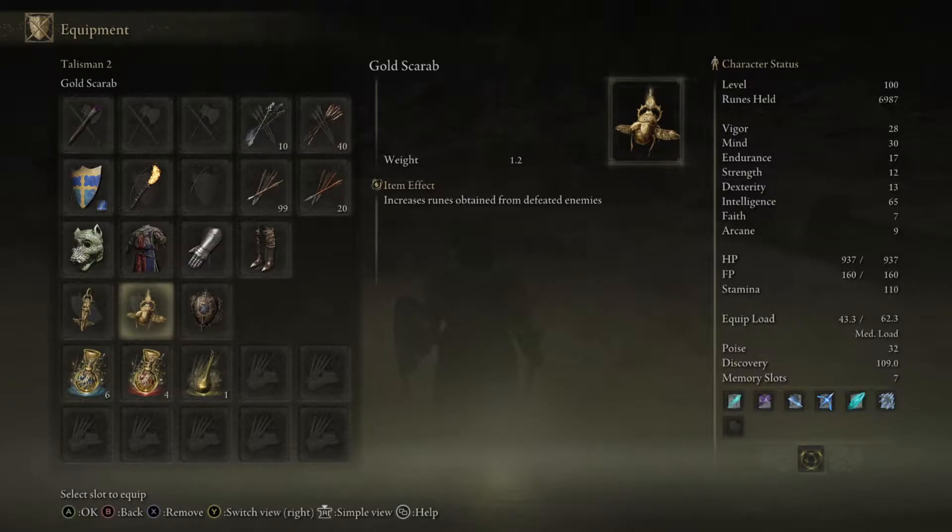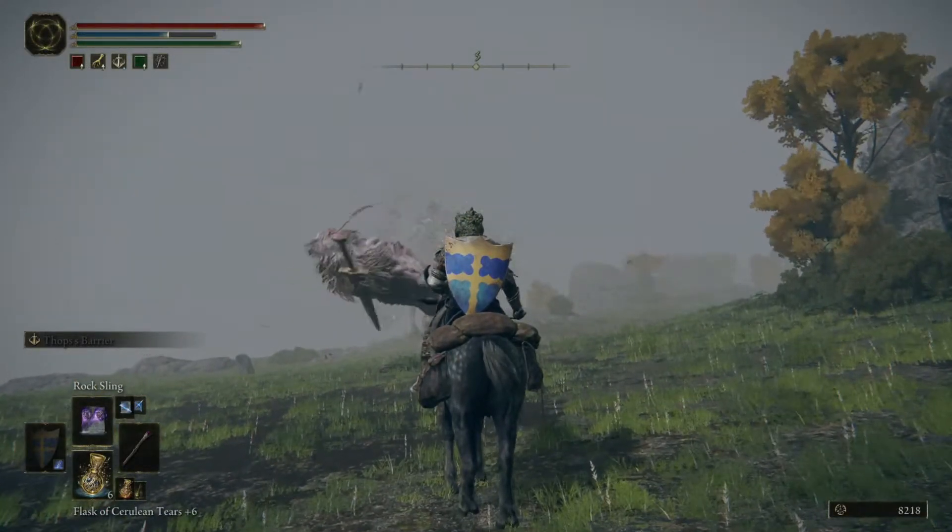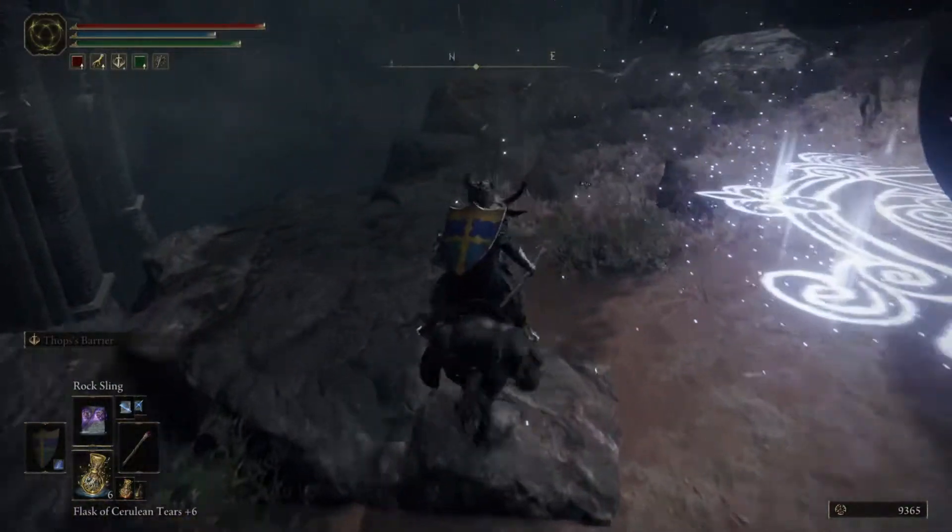Hey guys, how's it going? It's Thang and today I'm going to show you where to find the Gold Scarab Talisman. It increases the runes whenever you defeat an enemy. As you can see here, a troll usually gives you a thousand runes whenever you defeat it, but with the scarab on it gives you 1200. It also works with the bowling pin as well.